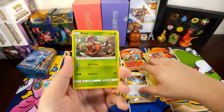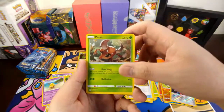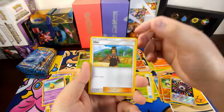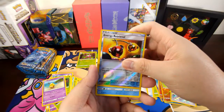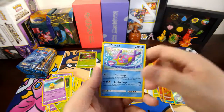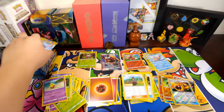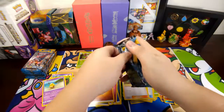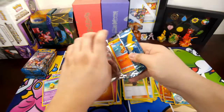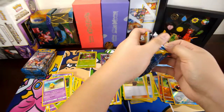First rare candy too — oh, I messed that out. A Pinsir — I think this is my first Pinsir, how do you do. Reverse holo of an Energy Retrieval and a Bruxish. Bruxish — tell me in the comments down below how you pronounce this name. Bruxish — I have to keep saying that to myself.